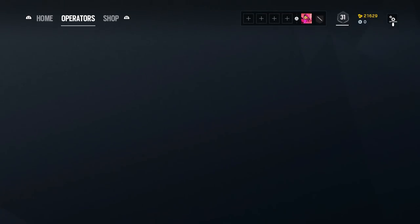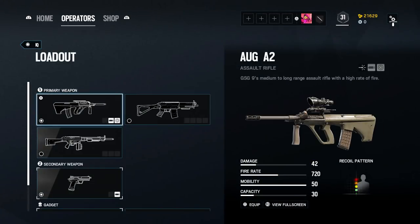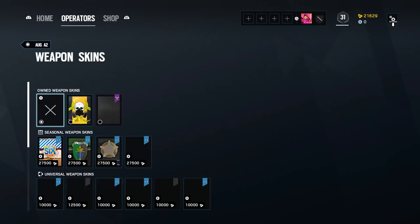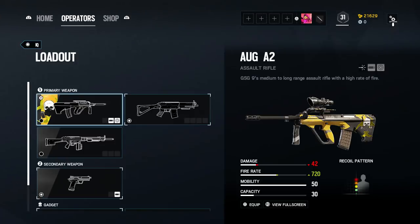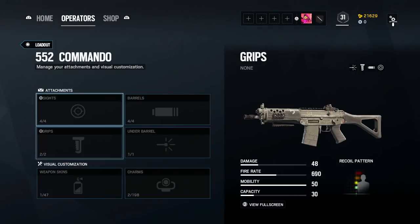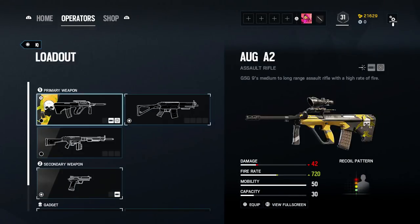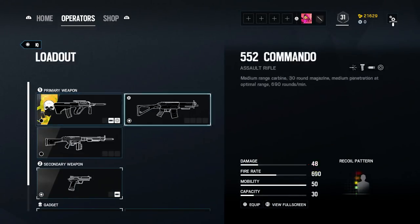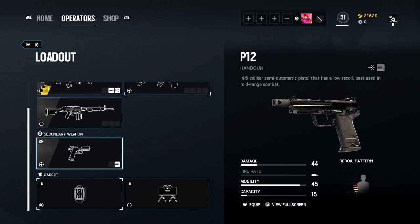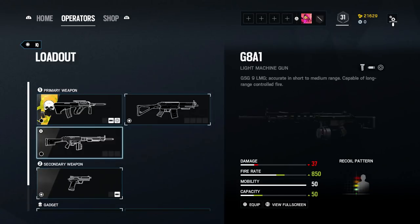To do the glitch, all you need is a skin that you want to transfer onto another weapon, and you want the weapon you're transferring it onto to have no skin equipped. For example, I'm going to use the Barlow University camo on the ORG. It doesn't have to be these two guns or IQ at all — it can be any two guns, any camo, and any operator. The only downside is you can't transfer a skin from a primary weapon onto a secondary weapon. It has to be between primaries or just secondaries.